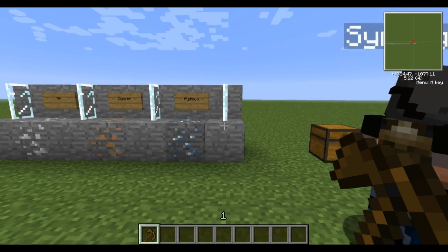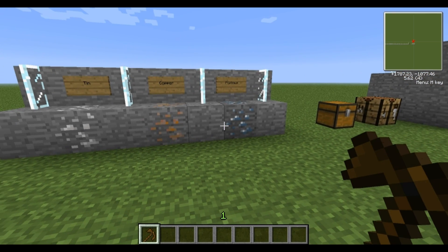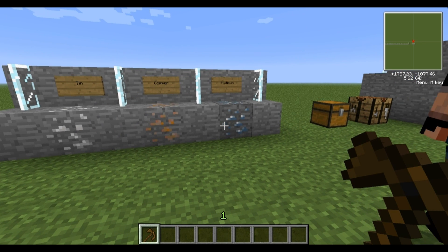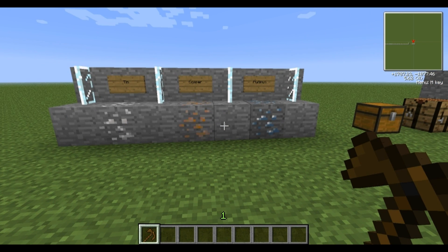Once you go out and look for resources, the main ores you should be looking out for are coal and redstone, which you should pick up, as well as iron. But the main ones you'll need for this tutorial would be platinum, copper, and tin. Here are models of what the ores look like in the world so you can see what they look like.